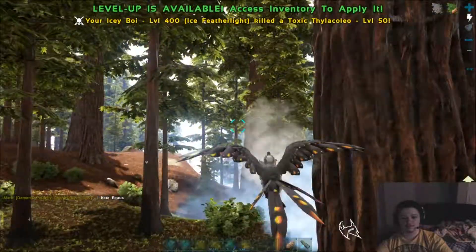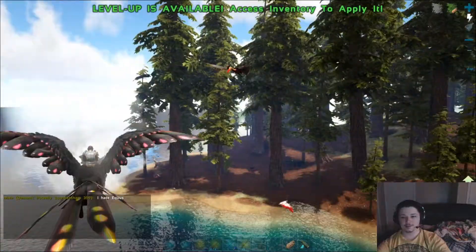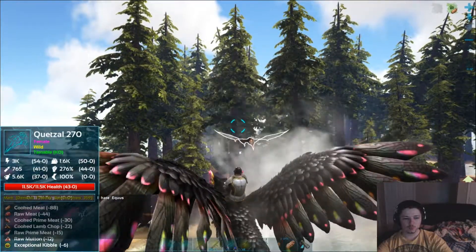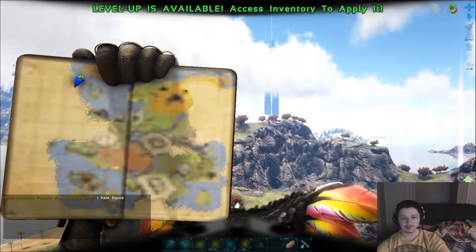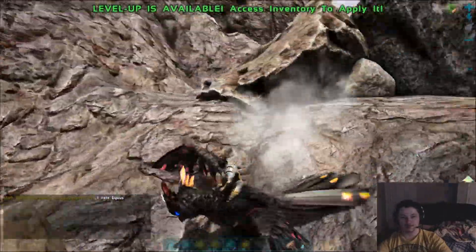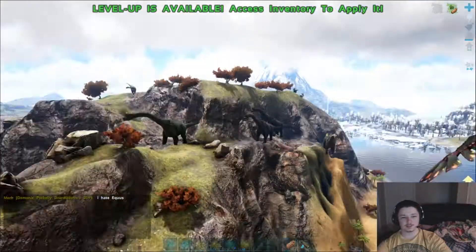Oh my god you are scary — it's a freaking Origin Rex! Oh my god the life pool is just... Is this another one? It's a Primal Tech Rex — let's kill him, let's murder him. Those Origin creatures are literally insane. The numbers that show up when those guys are around is just something that doesn't make sense to normal people.